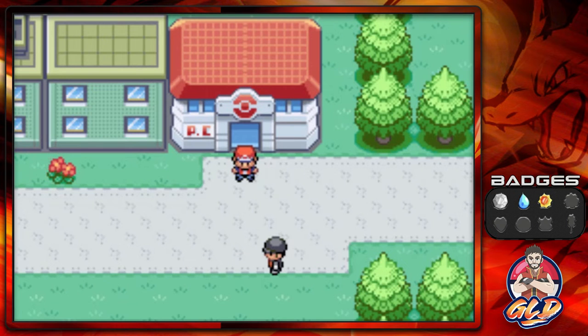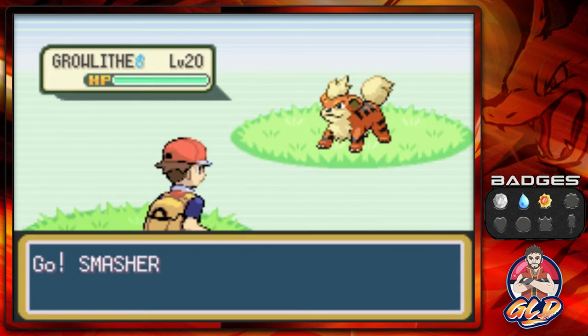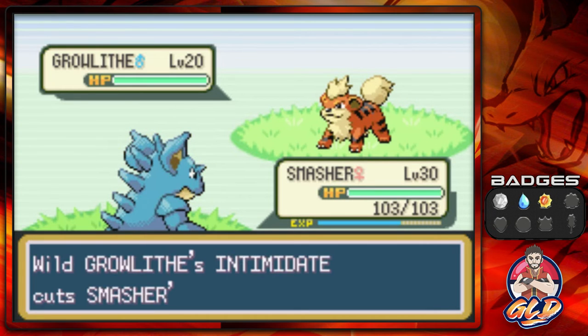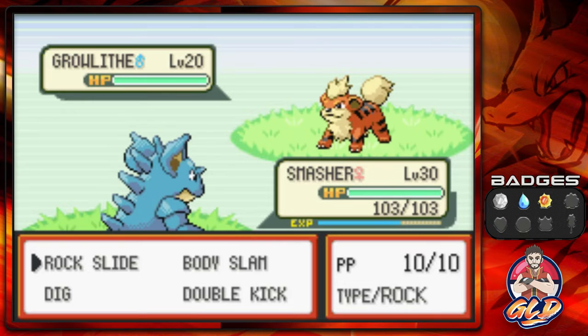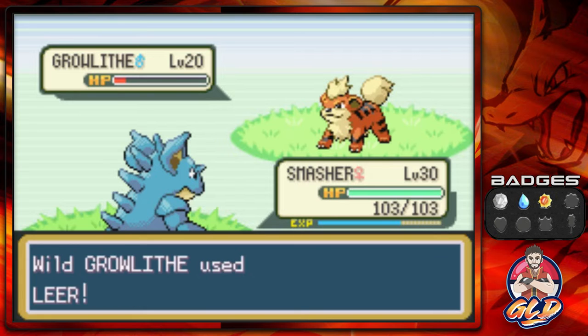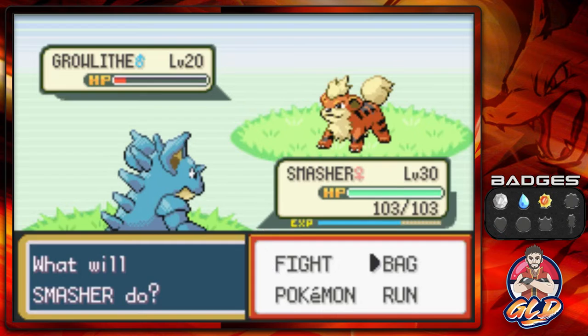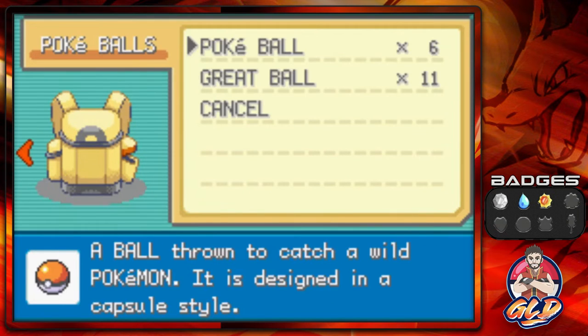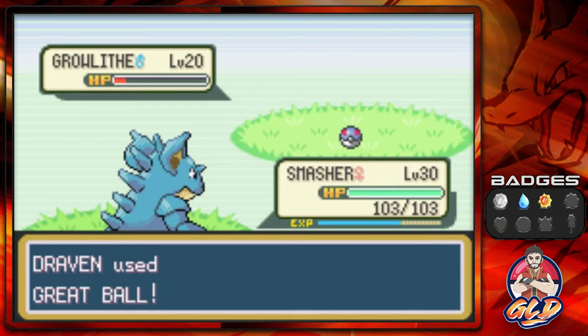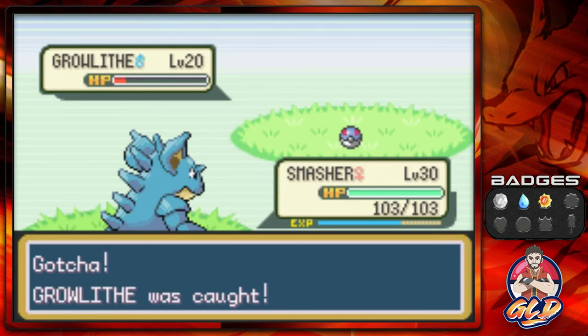We've arrived in Celadon City — there's a change coming, so give me a sec to switch out some Pokemon. We found a Growlithe and we're going to capture it because we need a Fire type. Smasher thankfully didn't kill it, so let's throw a Great Ball — we bought extra Great Balls in Lavender Town. You can find Growlithe on the outskirts of Celadon City, ranging from level 18 to 20.